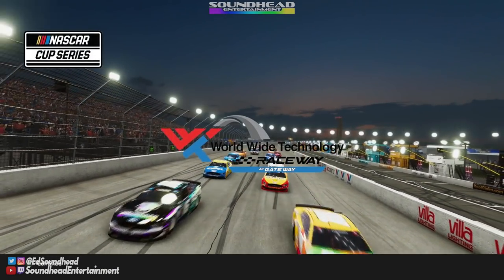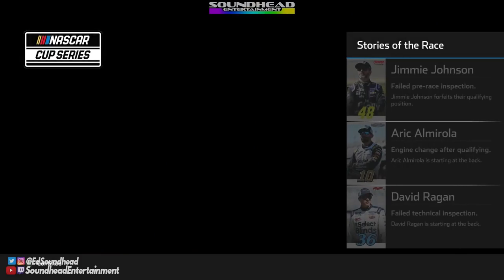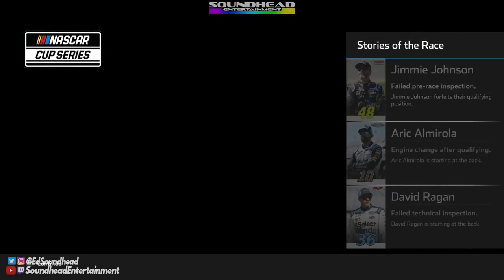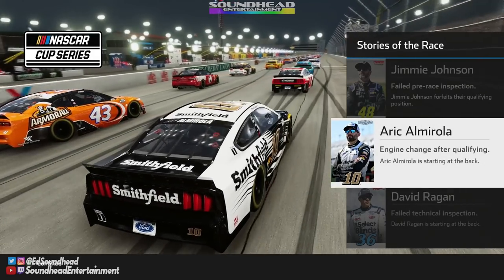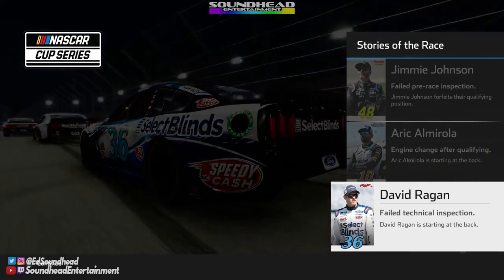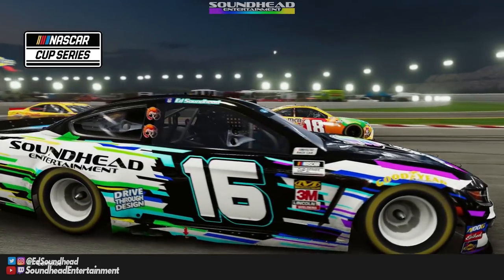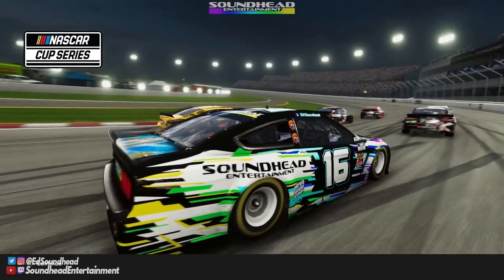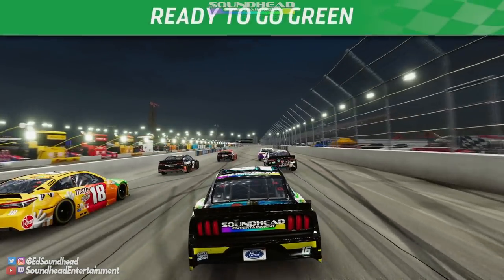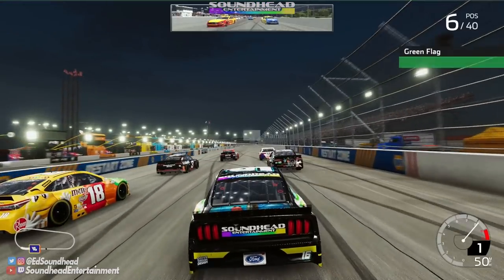Lining up at Worldwide Technology Raceway, not too far from St. Louis. Jimmie Johnson, a legend we're keeping around, failed pre-race inspection. Eric Almirola is changing his engine after qualifying and David Ragan failed too — just a bunch of stories of failure. Not how we're supposed to start the day. NASCAR Heat gods, I'm gonna need the assist on this unfamiliar track.